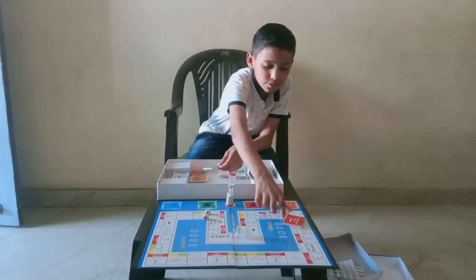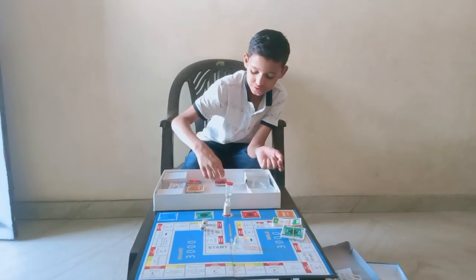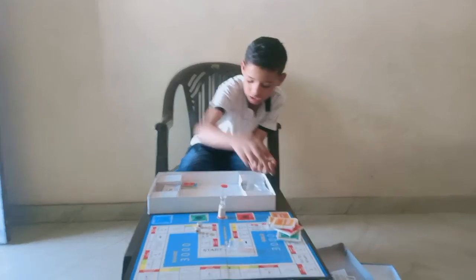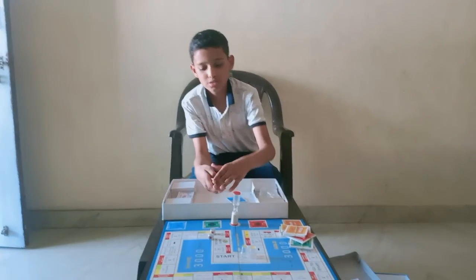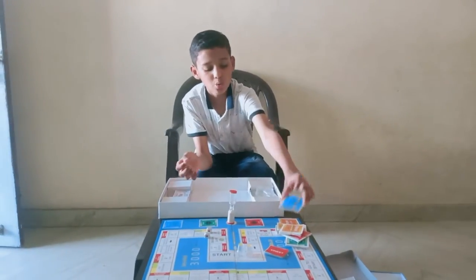There is an interest view, green cards, shares, golds, red cards, risk cards, and name of players and bank loans.